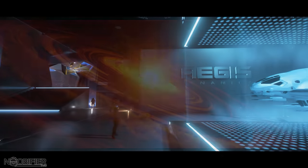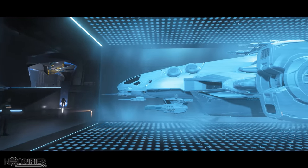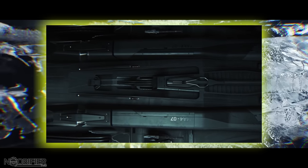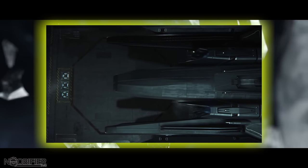The Aegis Redeemer — dotted with turrets and missiles, a powerful fighting gunship capable of holding its own in combat with an impressive weapons payload. The Aegis Retaliator Bomber — a long-range multi-crew anti-capital ship bomber. It's very pretty and eventually should be modular, allowing for all sorts of mission types.